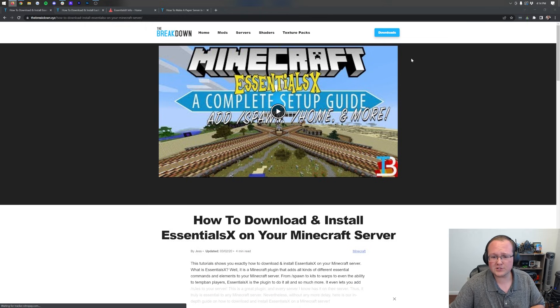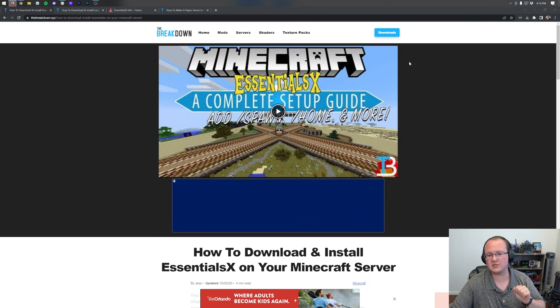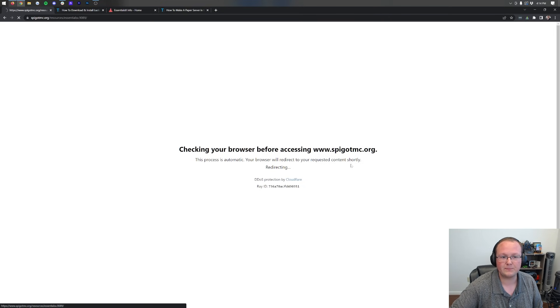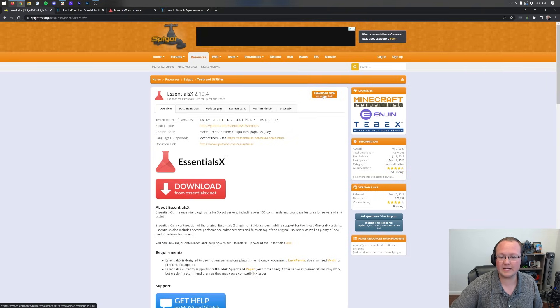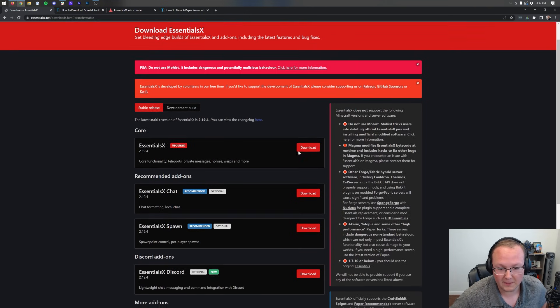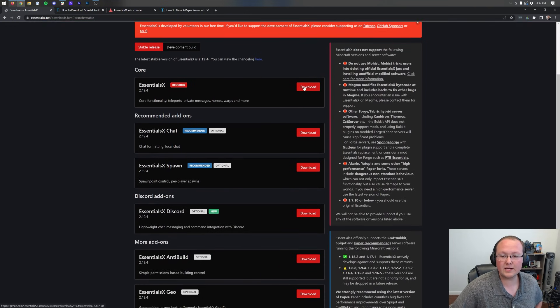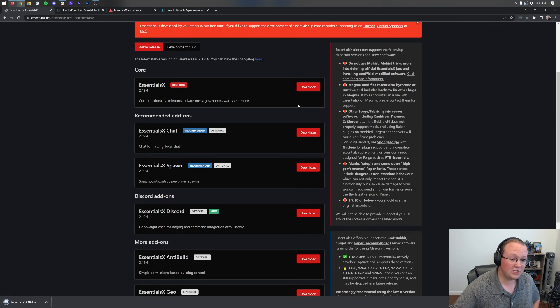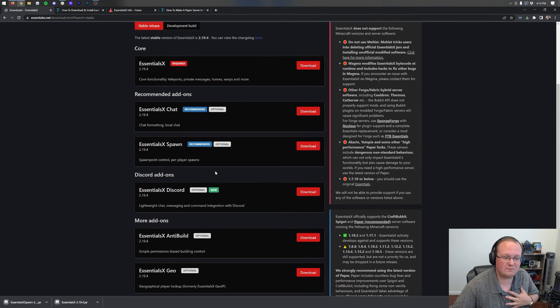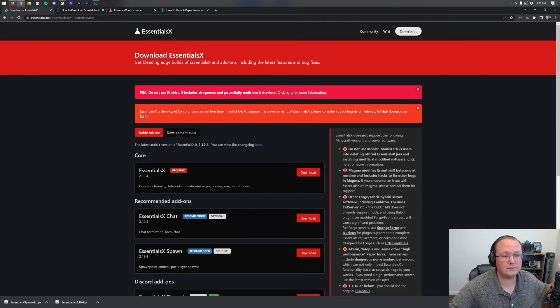Let's go ahead and download this first. To do that, go to the second link in the description — that's going to take you to our in-depth guide on how to download and install EssentialsX. Once you're there, just click the yellow Download EssentialsX button, which takes you to Spigot where you click Download Now. We land on the EssentialsX download page. For this video, we're going to download EssentialsX here. You don't need anything else, but I'm also going to grab EssentialsX Spawn — you just need the EssentialsX core to add homes to your server.